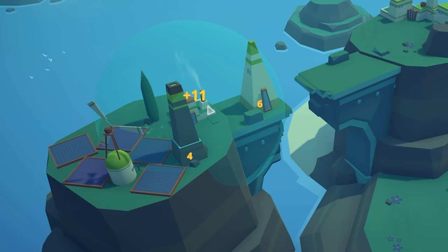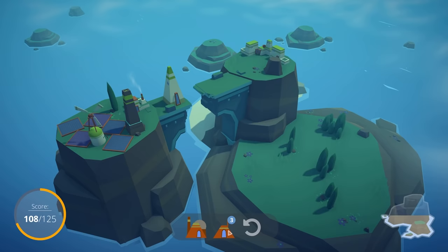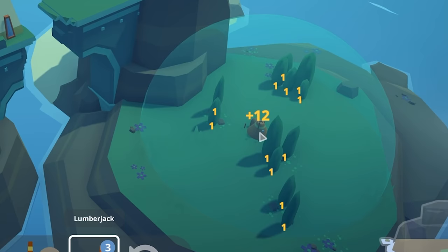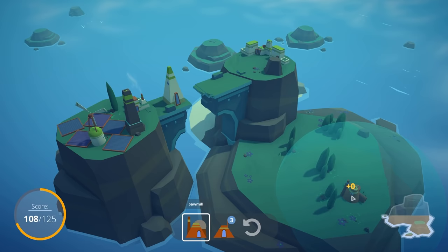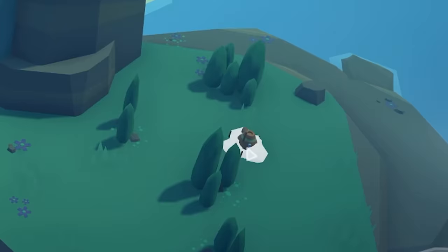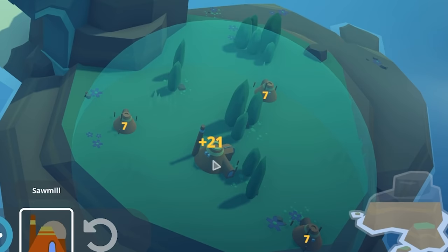This house gets only one point up here, but 11 down here because it's in range of the city center and the statue, so I'll do that. The lumberjack buildings get minus six if they're in range of another lumberjack, so I want to spread them out. More trees in range is good, but being in range of each other is bad. The sawmill just wants to be in range of the lumberjacks. I'll put one there and one there — that's seven points — then shove the sawmill in the middle to cover all three lumberjacks. That's 21 points.